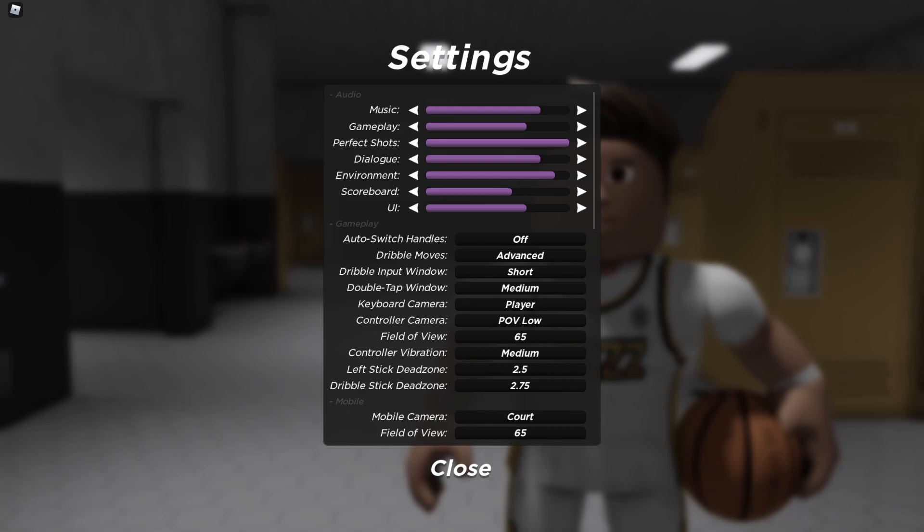Double tap window — euro-ing is actually really hard for some reason in drop steps, so personally I put medium. POV low for controller camera is really good for defense, and it's also very good for iso-ing because it follows the ball. It's lower, so you can see everything that's going on. It's really good for iso-ing in the corner as well because it follows you and turns your camera automatically. Field of view 65 — personally you can do anything you want, but 65 is just the basic. I think it's the default, actually.